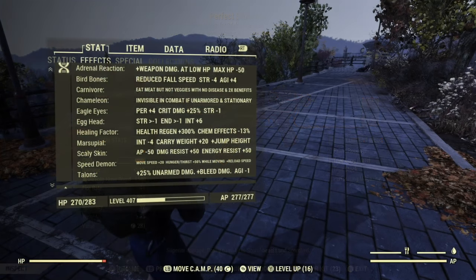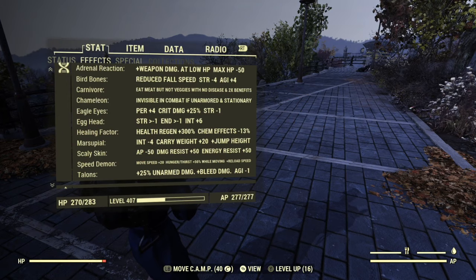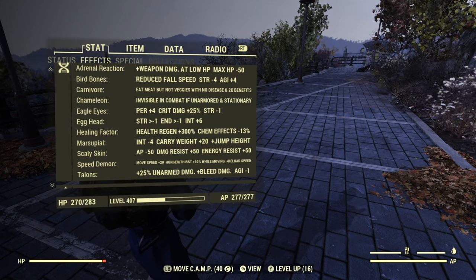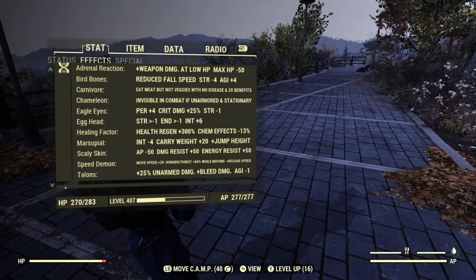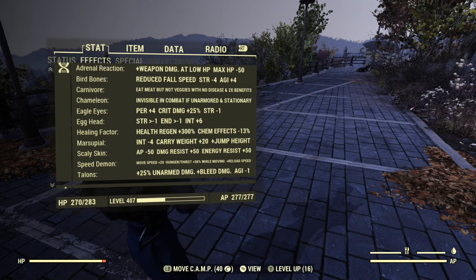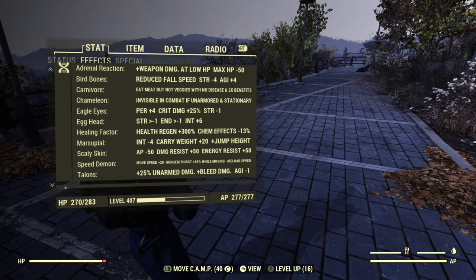Let's take a look at my mutations. This character is normally a bloodied stealth commando, but we're going to go full health today because I think that's a little more appropriate for a weapon like this — I just want to show things that are as average as possible. I do have adrenal reaction for more damage at low health, bird bones and marsupial so I can jump high and land softly, carnivore so meat is more effective, and chameleon — which for my build is utterly useless and I wish would go away, but I just can't bear to go through the randomness of removing mutations.